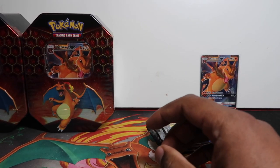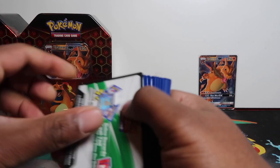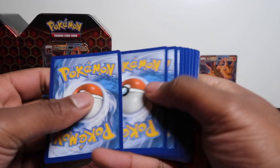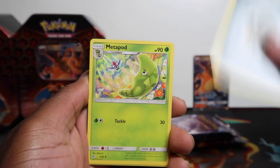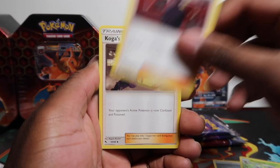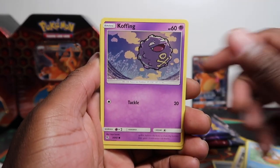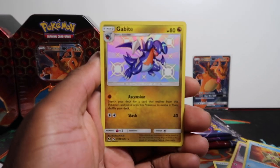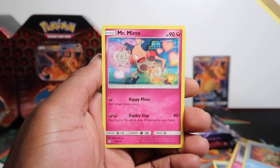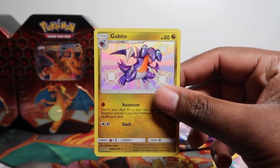New tins are terrible — they feel soft, they bend easier. But let's see if we can get a pull. Code card focused up and four packs from the back. First pack: Metapod, Giovanni's Exile, Pikachu, Magikarp — having some mad autofocus issues I need to turn off. Got Gabite and Mr. Mime.